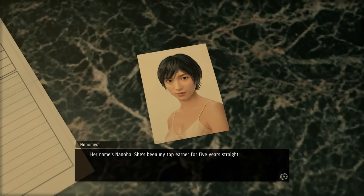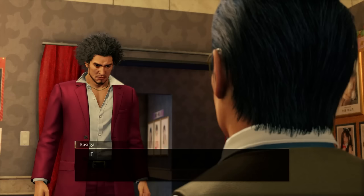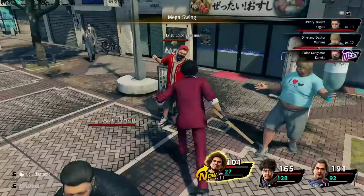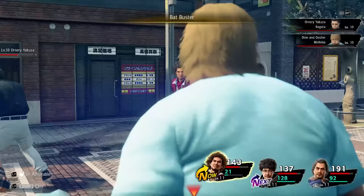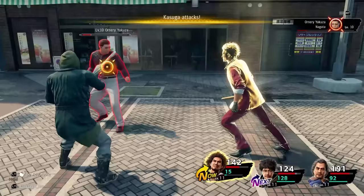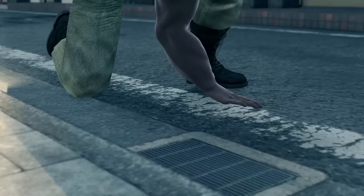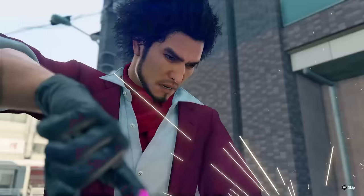Nonomiya, the owner of the soap plant, tells us to go check on his top girl Nanoha. The fight after the cutscene isn't really special — we use Mega Swing to deal some good AoE damage and finish the rest off with regular attacks. After not getting into Sunlight Castle yet, we're about to return to Orohime Land but get interrupted by none other than Gary Buster Holmes. With that, we get our introduction to Poundmates.